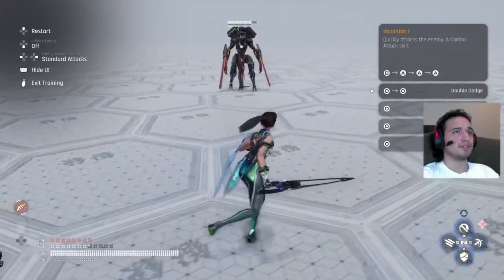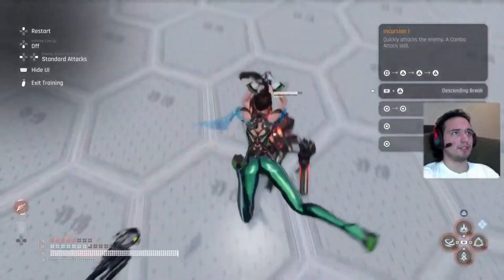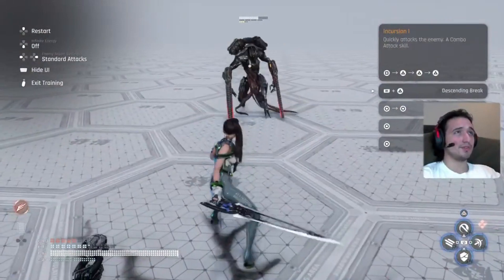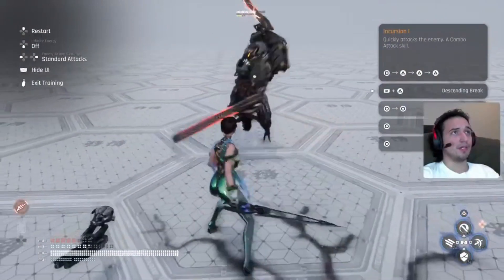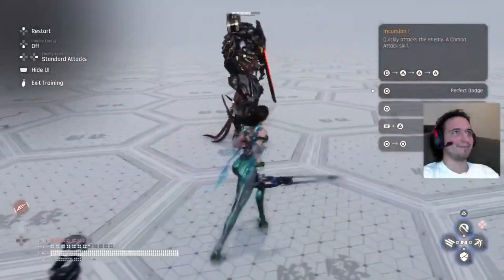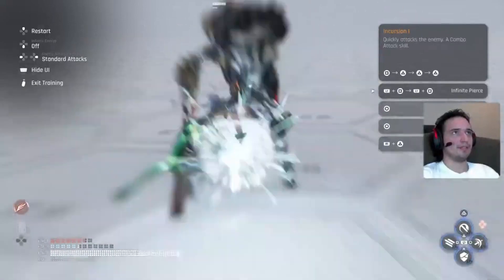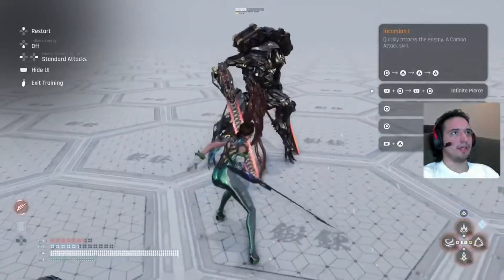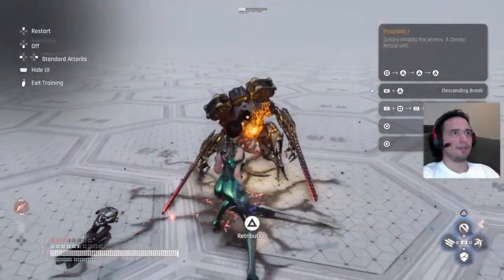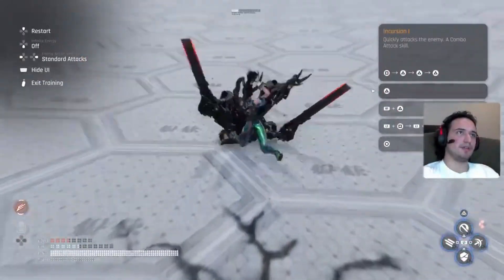Just keep the pressure up. Use your skills to get some off-balance as well. As you can see, that attack takes two yellow block things away. I think this skill right here and this one are pretty important if you're a beginner, because it gets them on their knees real fast. And if you do that you'll get more burst.